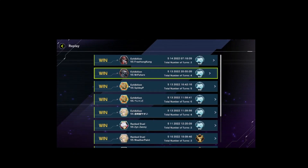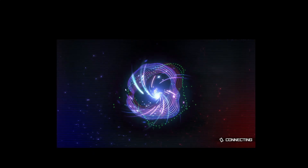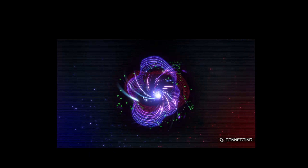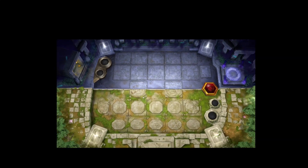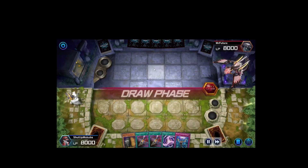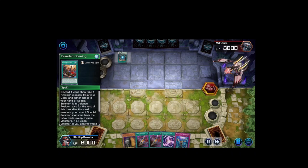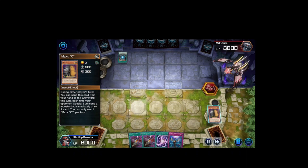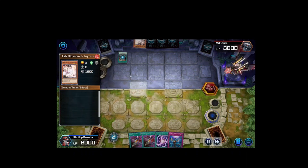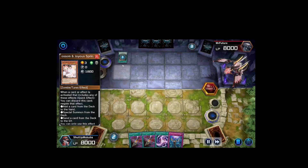One more replay for you guys. This is Cyber Dragon versus what I believe is Branded or Despia. Not necessarily full Albaz since we don't have access to Albaz, but we've got access to Lubellion which is also a really good card. My opponent goes first and didn't activate Branded Opening — I go to Maxx C it. Unfortunately my opponent has the answer, ashing it. I never get Maxx C to resolve, but when it does it's pretty great.